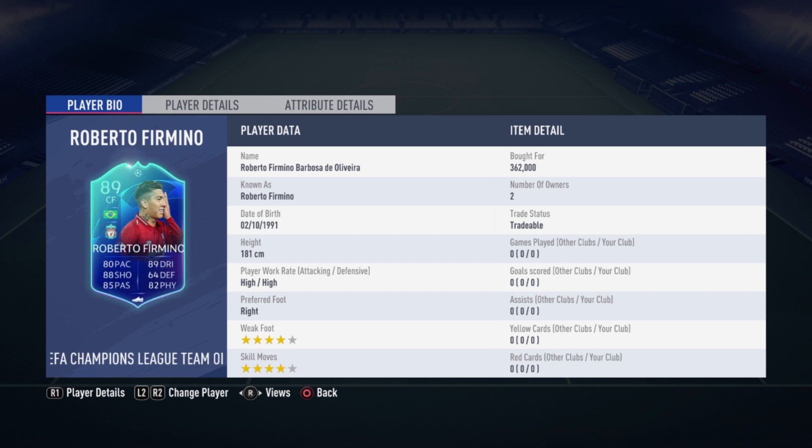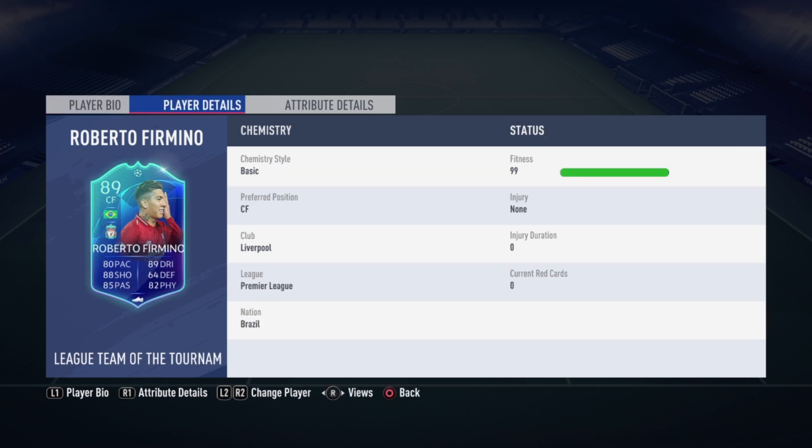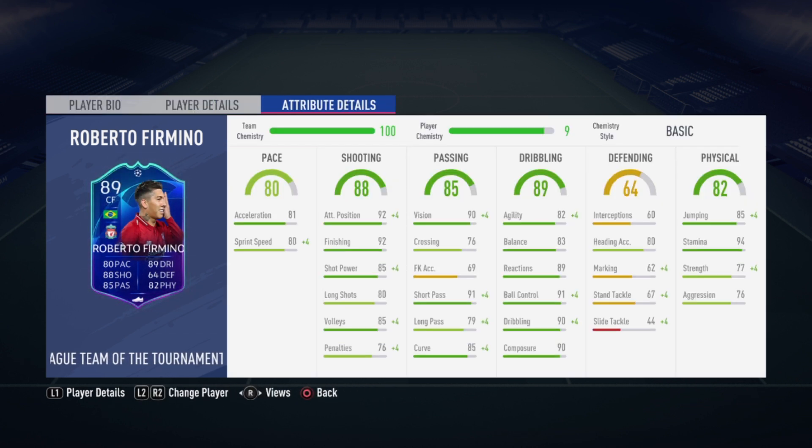His price right now is around 350k, and we'll see in gameplay if he deserves that. His in-game stats include 81 acceleration, 80 sprint speed, 92 finishing, 85 short passing, 80 long shots, and 85 volleys. He has good passing and dribbling stats for a striker: 90 vision, 76 crossing, 91 short pass, 79 long pass, 85 curve, 82 agility, 83 balance, 89 reactions, and 91 ball control.